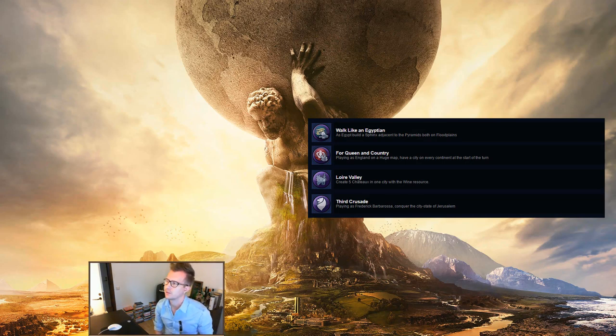Walk Like an Egyptian: as Egypt, build a Sphinx adjacent to the Pyramids, both on floodplains. Also pretty easy — floodplains are easy to find when you start as Egypt. Get the Pyramid down first, as I believe you have to do it in that order, at least a similar quest requires it. So put the Pyramid first and then a Sphinx next to it.